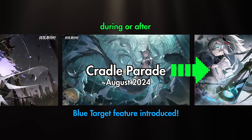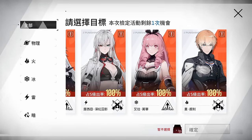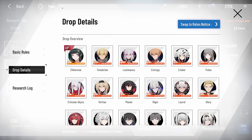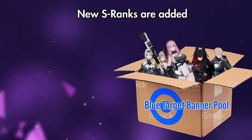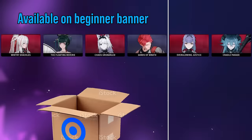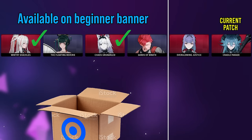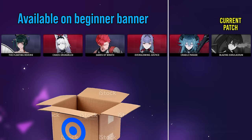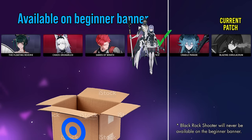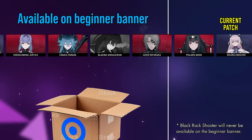If you're watching this after Lamia debuts, the blue target perk is already available to you. New characters are added to the beginner banner regularly, including new S-ranks to the blue target options. New S-rank characters are added to the pool two patches after their debut. So when Lamia comes out, all S-ranks up to number 21's amplifier frame will be available, including Crimson Weave. In Blackrock Shooter's patch, Elisa Echo will be added; in Watanabe Epitaph's patch, Lamia will be added, and so on.